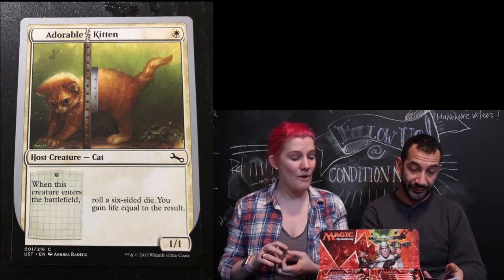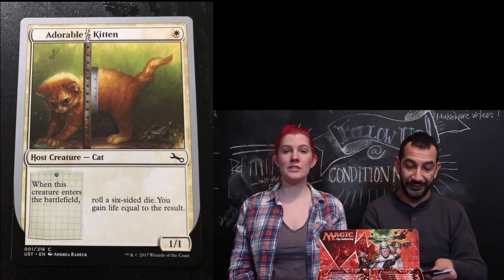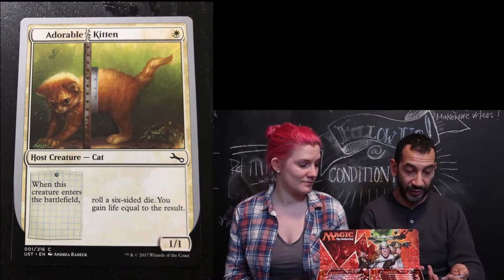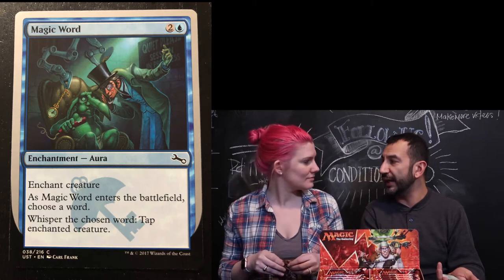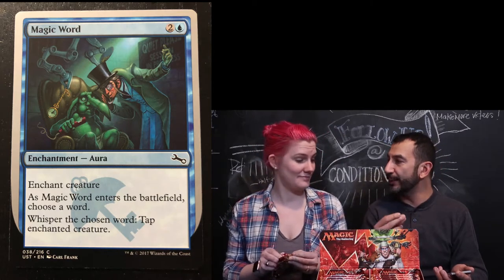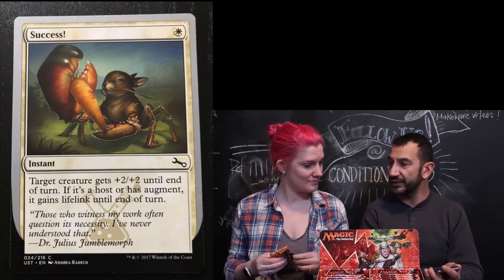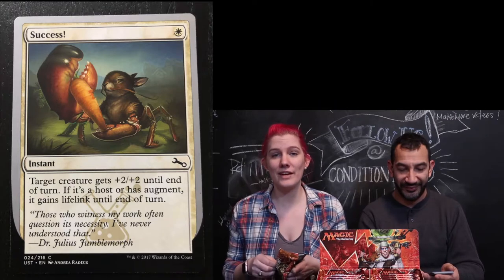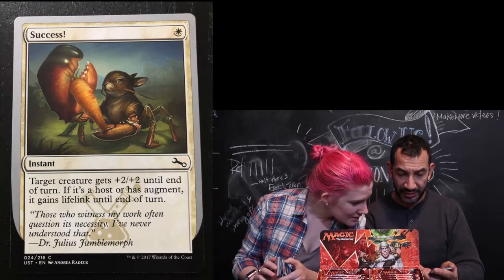Adorable Kitten — oh, it's bent, this one's broken, you can't use it anymore, the most expensive card is ruined. Magic Word — I was expecting to say 'ward' and it says 'word.' Joyride Rigger. I thought you found a foil. Is that a bunny crab?